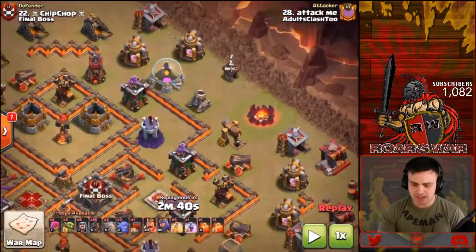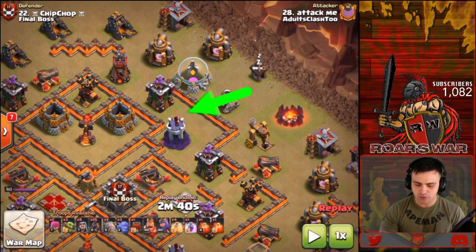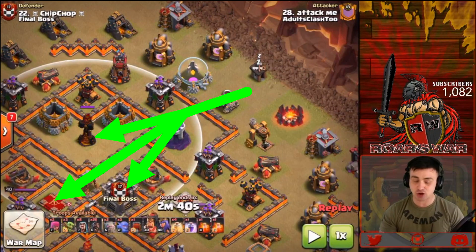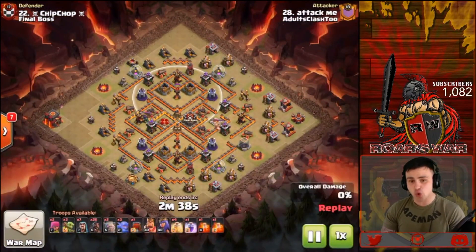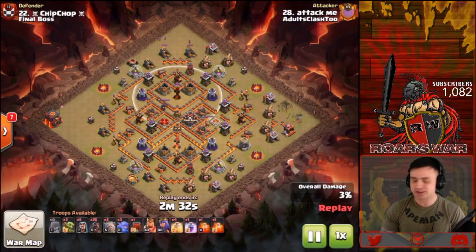Coming in on this side, they're going for not only the CC but also the Queen, and on top of that they're picking off the infernal tower with their kill squad. Pushing in the kill squad at the northeast side of the base, pulling down a few key trash buildings to ensure the funnel is created.